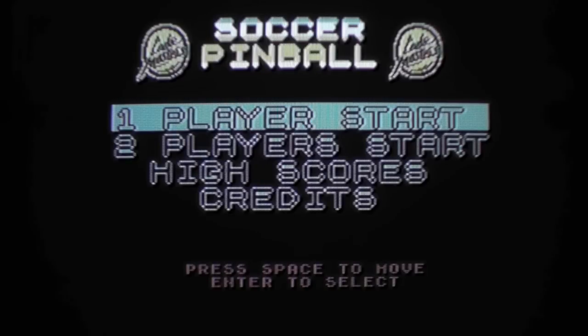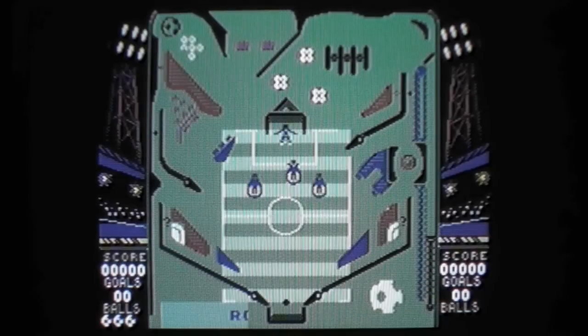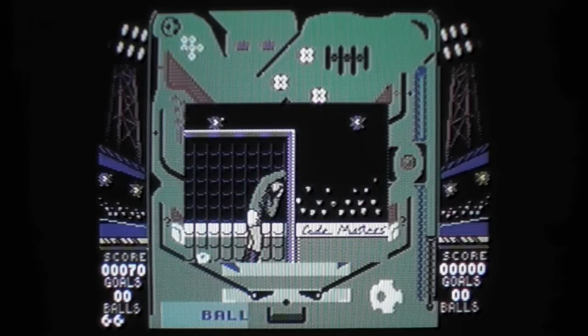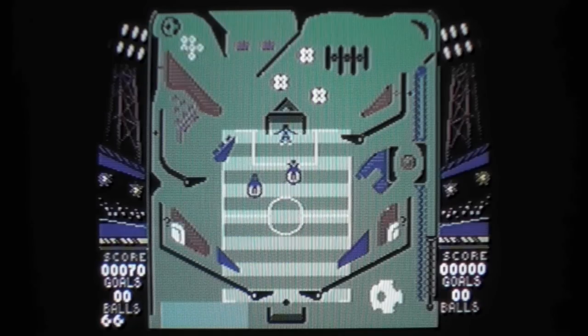I start with the Commodore 64, and since it's a keyboard game, my voice will probably be a little bit different because I have to stand in front of the Commodore 64, which is not the most comfortable position. You press spacebar to launch your ball, and left and right shift are the left and right flippers.